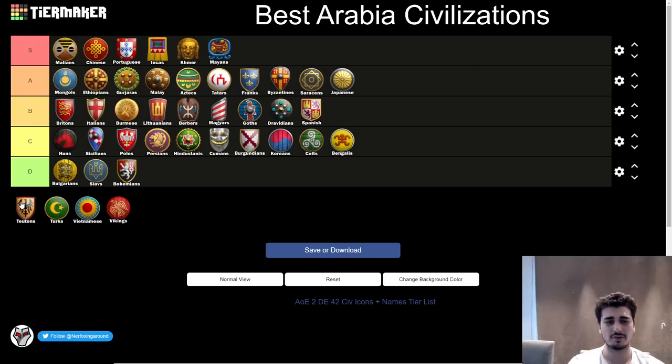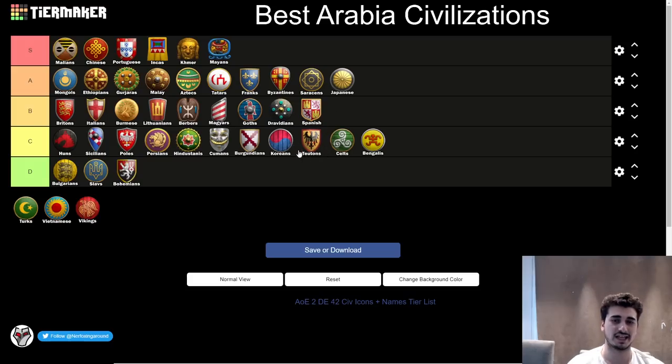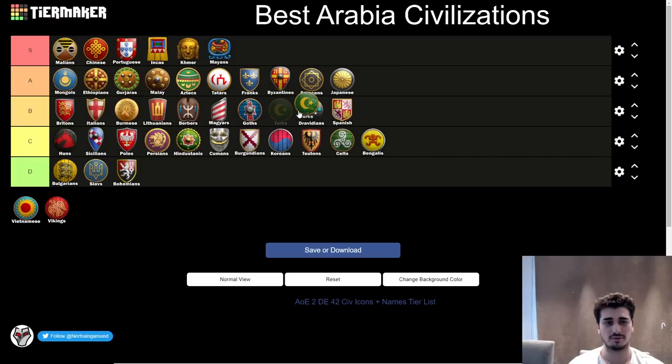Next up, the Teutons. Out of the slower cavalry civs, Teutons probably feel like they're up there as one of the better ones. I'd put them above Celts but probably not higher than Koreans — too slow for Arabia, outpaced by most civilizations. Next, the Turks — probably bottom of B tier, maybe above Spanish. They have Light Cav with extra pierce armor which is nice, and some decent options, but very little eco bonus. The gold mining bonus is helpful, yes, but they're not the most impressive civ overall.